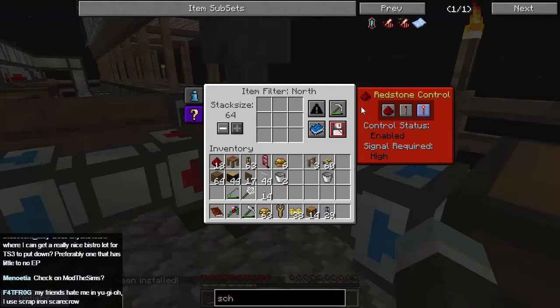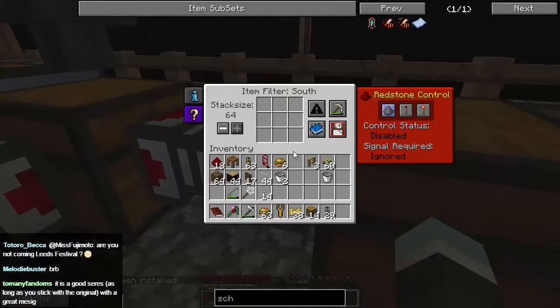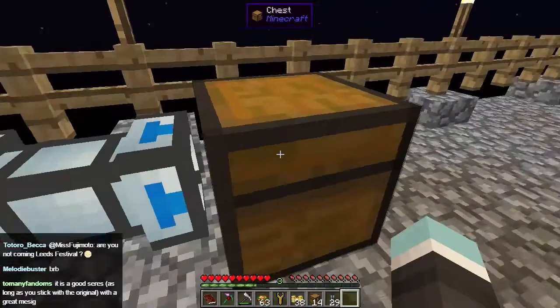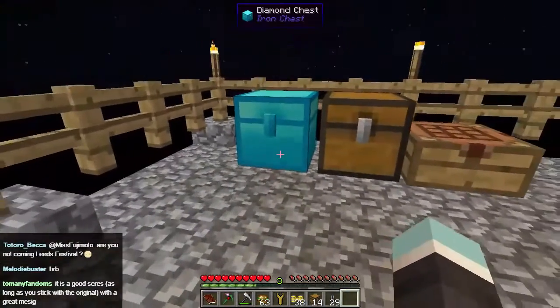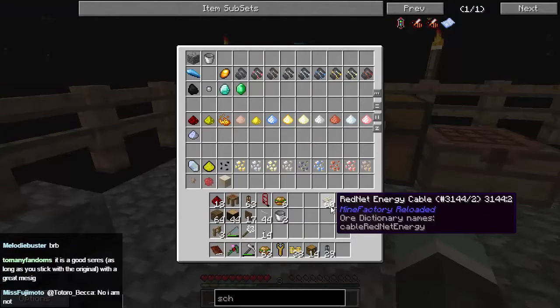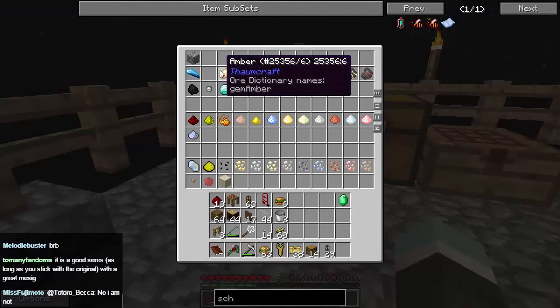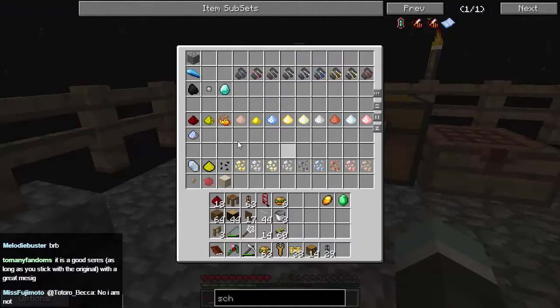Just tell it to get everything out so everything will go out into this pipe, but this one — we want it to stop certain things coming into this chest. The things I want it to stop getting in, let's get rid of that stack. There we go. So we want the first nine things, and there are these nine things — we want to see stuff that we don't want to compress. I'll show you why in a minute, so that's that.